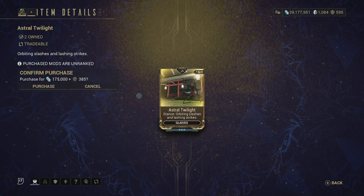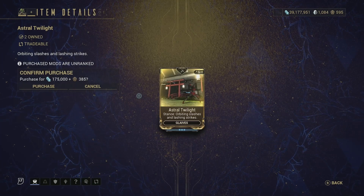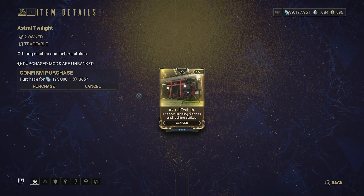Then we have Astral Twilight — a stance for glaives. I don't really use glaives that much so I'm not sure if this is good, but obviously pick it up if you use glaives. The choice is yours.